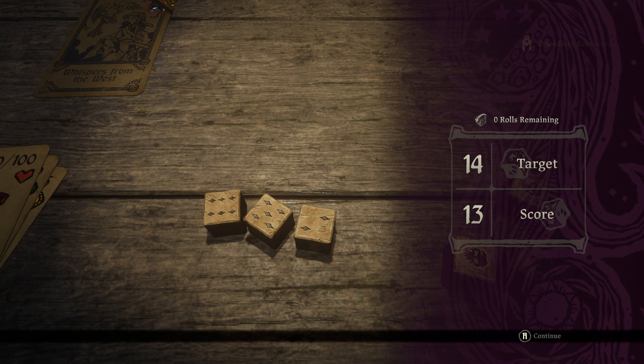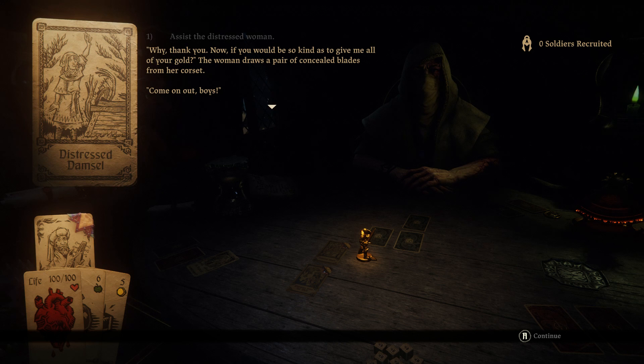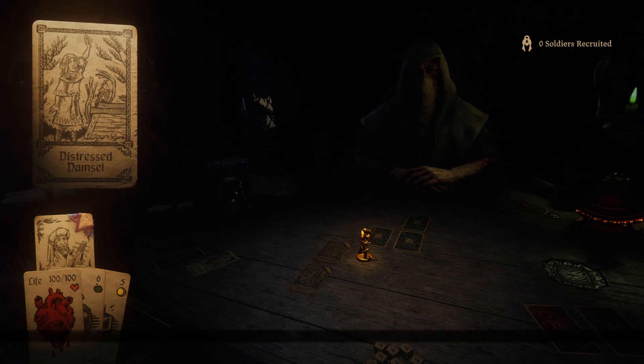And I have failed. 'The dice are fair and thus you have lost this round.' Why thank you — now if you would be so kind as to give me all your gold. The woman draws a pair of concealed blades from her corset. 'Come on out boys.' That wasn't very nice.